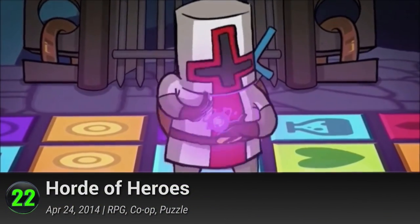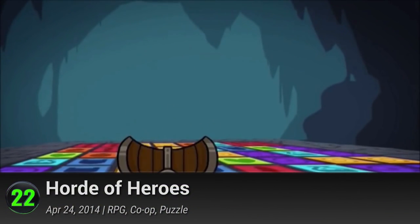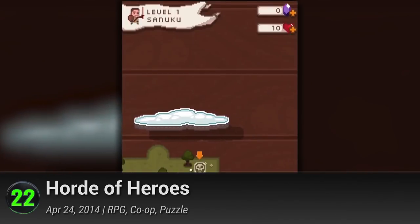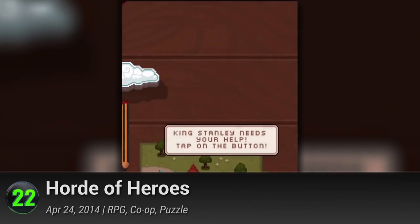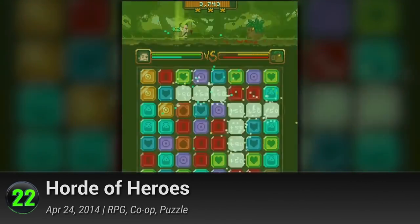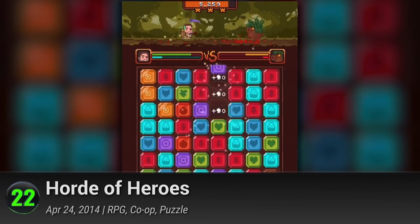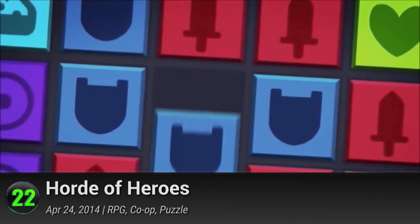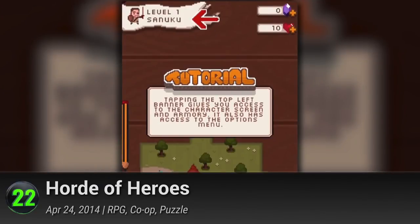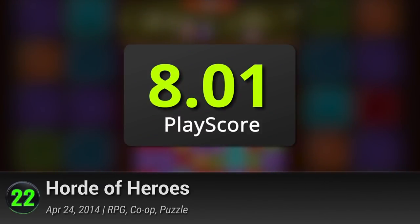22. Horde of Heroes. In this free-to-play match RPG, you are playing a medieval hero on a quest to save the kingdom against unsavory characters. It has a fun and familiar swap-and-match gameplay with lots of unique elements. Team up with friends to defeat evil or compete to become the best hero of them all. This fair, flexible, and fun co-op game has a PlayScore of 8.01.